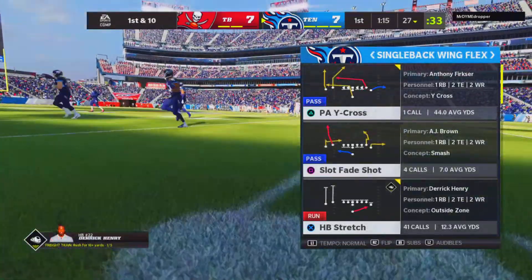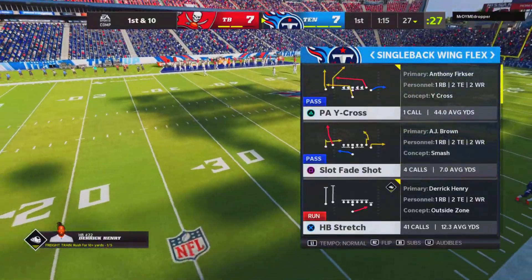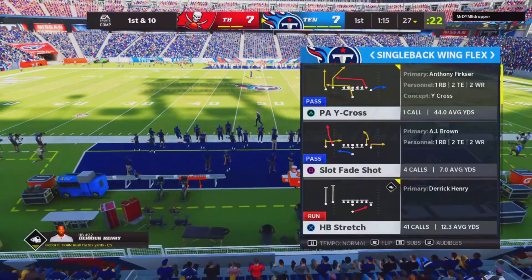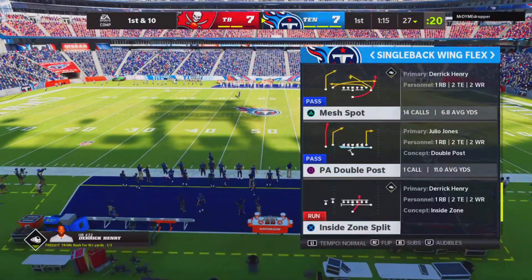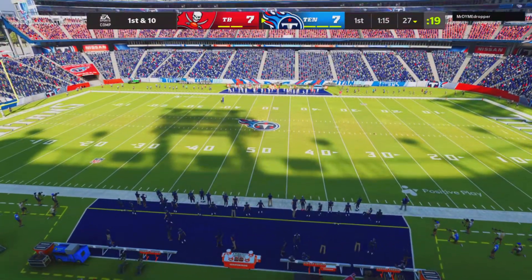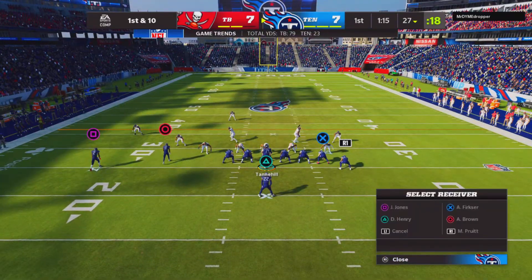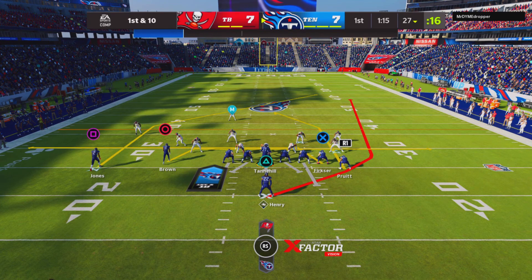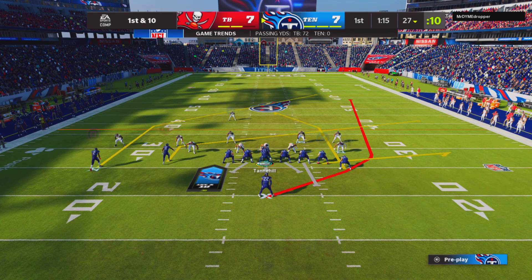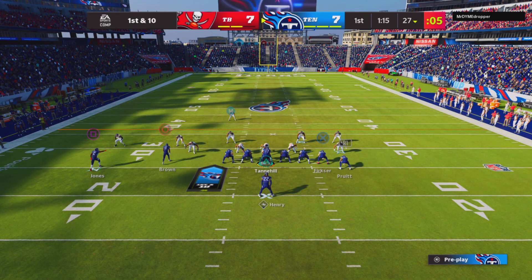Here we are back in our formation. The playbooks that have this formation and plays will be down below in the description, so be sure to check that out. Since I believe he thinks we're going to keep running, we're going to go ahead and run our mesh spot play. This play probably has one of my favorite routes in all of Madden — it's going to be that post curl. All you want to do is just smart route that post curl from R1, put X on the flat, and then you can do whatever you want with circle. I'm just going to sit him on a slant. Smart route that post so you can get underneath those safeties.